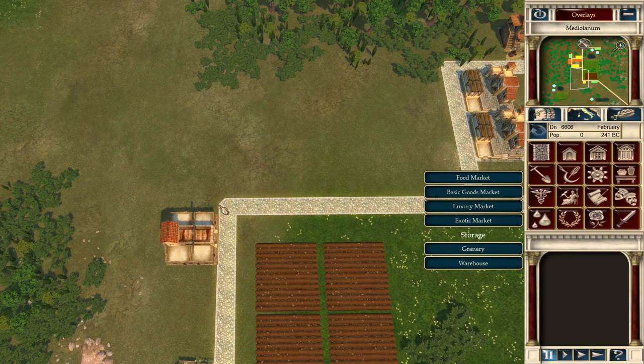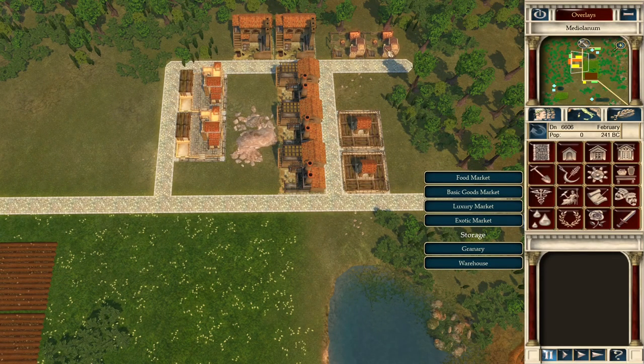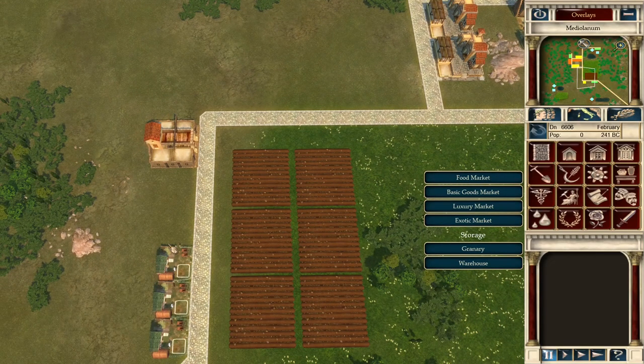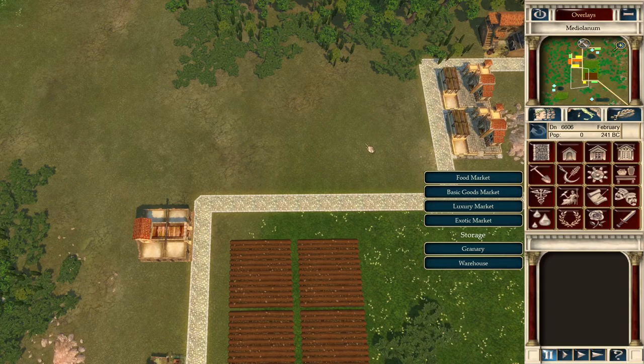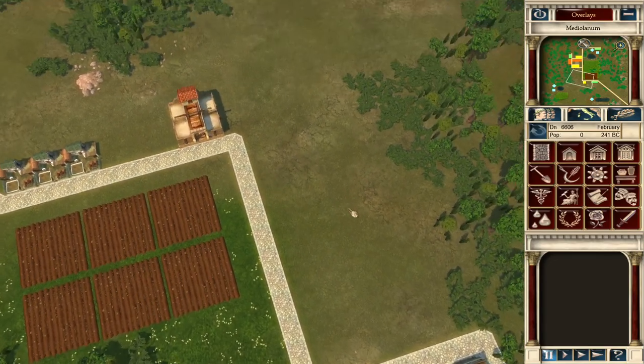We have farms and fields. We need a granary to store the harvested food — let's start with one and see how that works for our small town. Then we need a food market, which I place as close to the houses as possible because it has a service range. The same rule applies as with factories: keep storage and markets close to where the goods originate and where the people are.